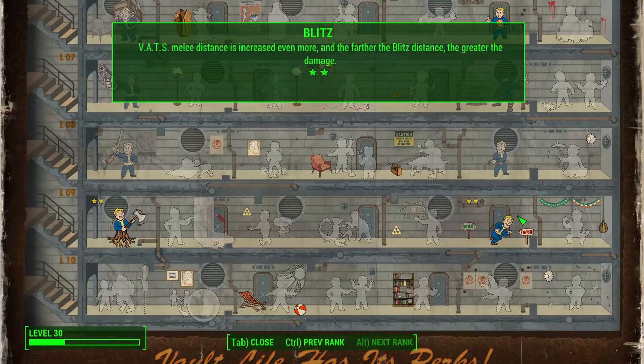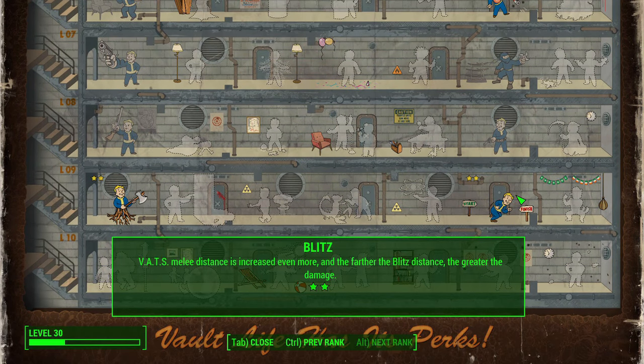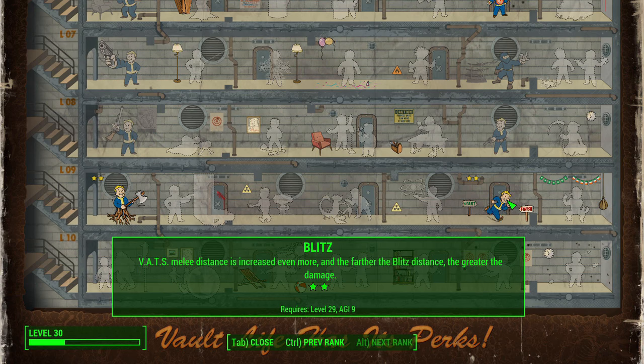And so is Blitz — it's so unbelievably important for this build. You're going to need to charge in and attack enemies from a distance, especially ranged ones. You're not going to have a fighting chance against ranged enemies if you can't close the gap. Blitz significantly increases melee attack distance, and rank two extends it even further. The further you are away, the greater the damage with Blitz.